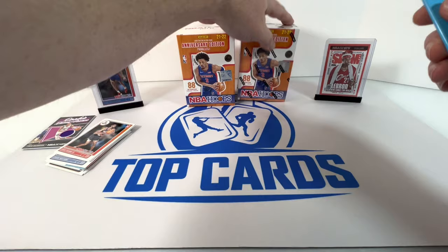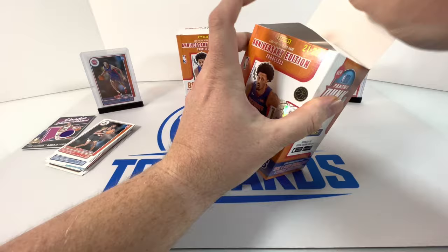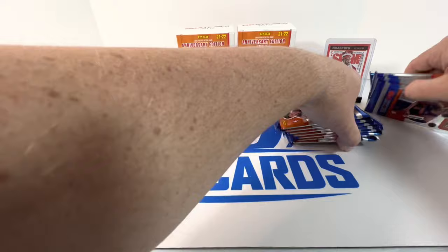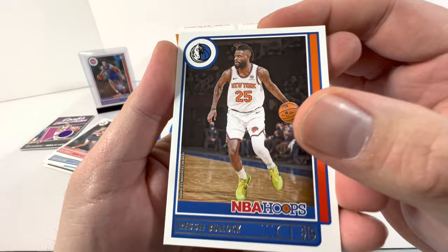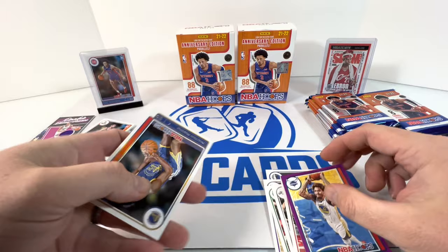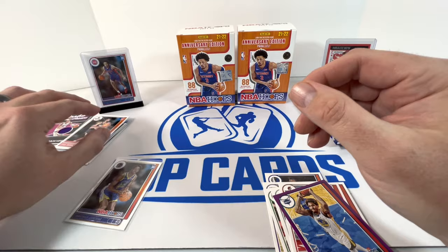Let's get into the next box. We got a mem in there too, and a slam out of there. I believe we got a mem out of our last couple boxes too so I wonder if it's one per box. Let's see. First pack: Bullock, Buddy Hield, Josh Richardson, Jacob, Duncan Robinson, McCullin, Kelly, and Jonathan Kuminga — we'll take that, he's playing well. Put a penny sleeve on this one.